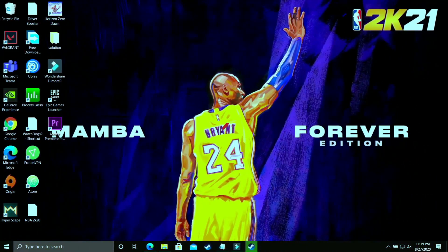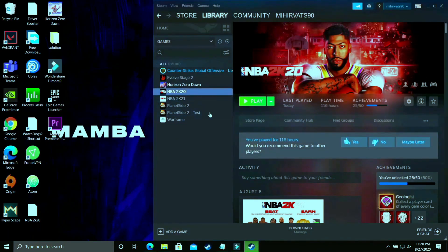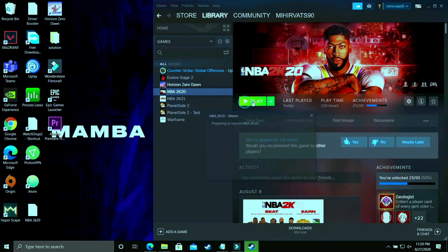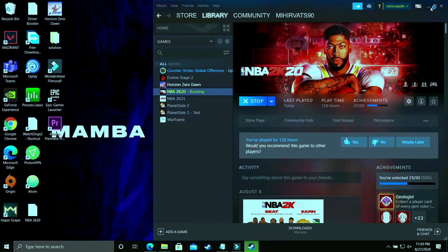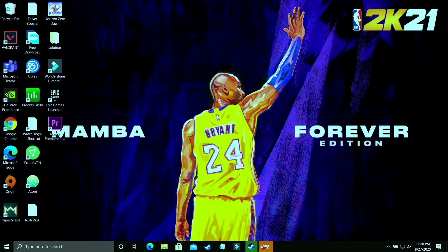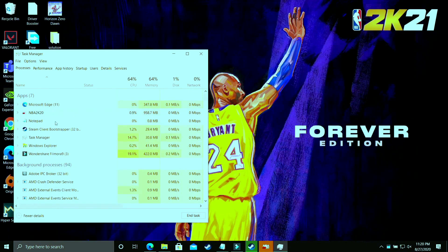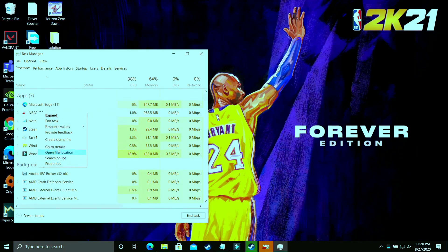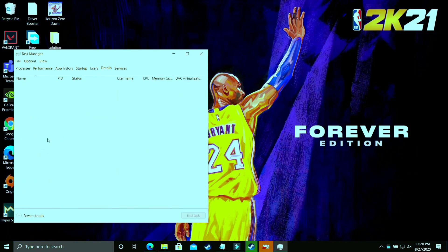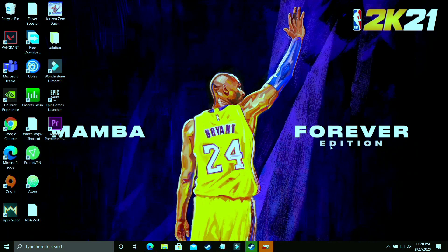In this step we'll be changing the priority of your game. Launch your game with whichever launcher you use — Steam, Origin, or any other — then minimize it. Open Task Manager by right-clicking on the taskbar. Find your game's process, go to its Details, select its .exe file, right-click and set its priority to 'High'. This puts maximum PC power into running your game, and you'll see a significant performance boost after applying this step.